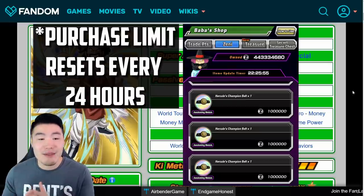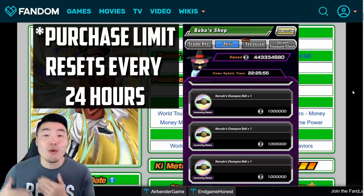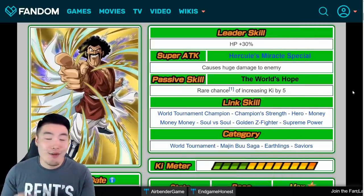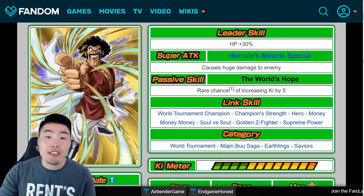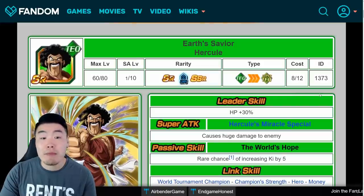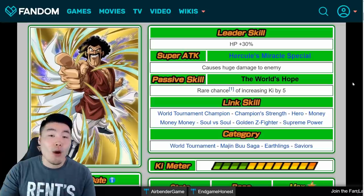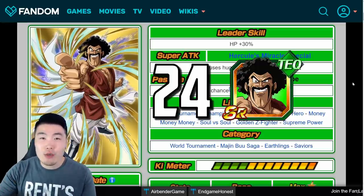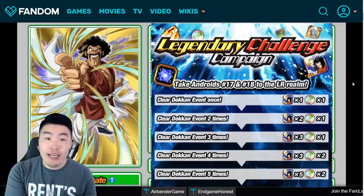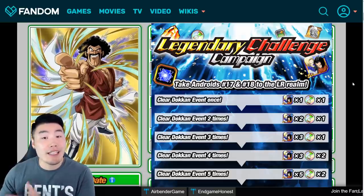So this is going to be quite a long process, but in the end you will get them done. So without further ado, let's jump right into it. This is the form that Hercule initially starts in — the SR Hercule from the Friend Summon Banner — and the first thing you want to do is actually acquire 24 copies of this guy. There is a chance they're going to do the same thing as they did with the LR Androids Campaign where you can get quite a few copies through missions once the Legendary Campaign starts.